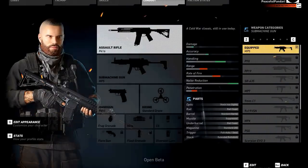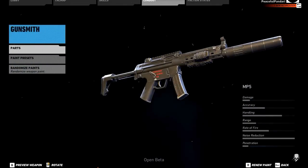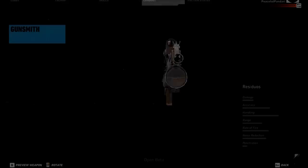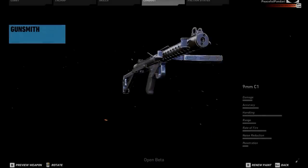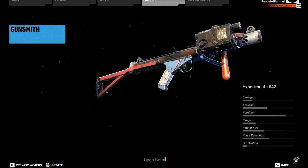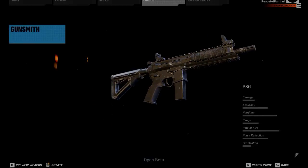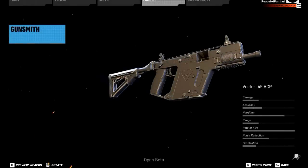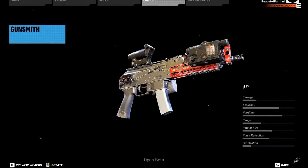In the submachine gun category you can choose from 15 weapons: the MP5 with the variant MP5X, the P90, the PP-19 with the exotic variant Residuous, the SR-635, the MP7, 9mm C1, the Experimento No. 42 which is an exotic variant of the 9mm C1, the 9x19 VSN, PSG, Scorpion EVO III, Vector 0.45 ACP, the Mendeleje which is an exotic variant of the Vector, and the Yai which is also an exotic variant.